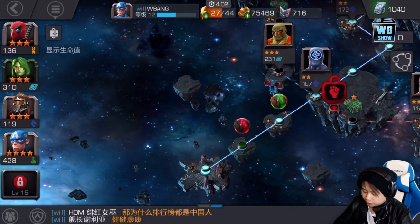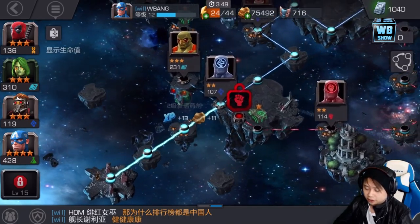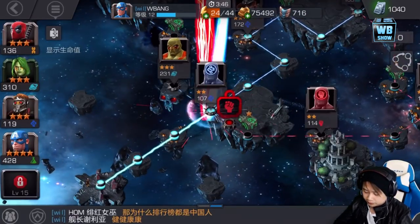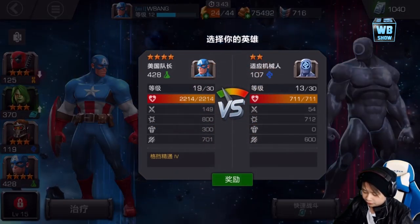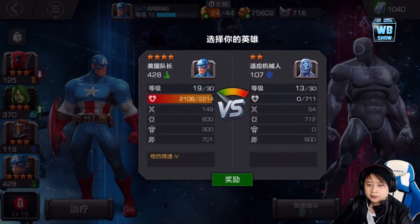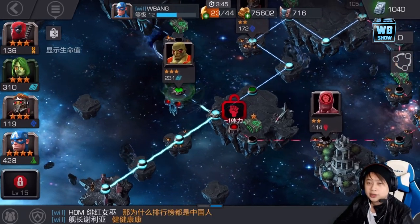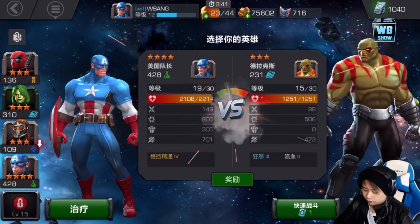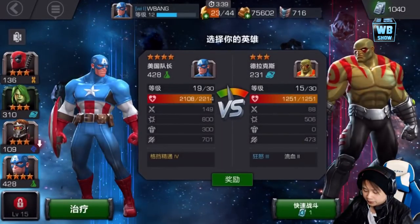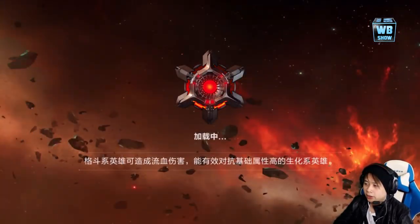I want to show you that there's actually a fast forward button now, which is not just autoplay. Let's say this character — I don't feel like fighting him, so I just use that. It just defeats the enemy, but you do lose health. It's not like you're guaranteed to win, and you have to beat the enemy first before you can use it. Let's also look at the autoplay.